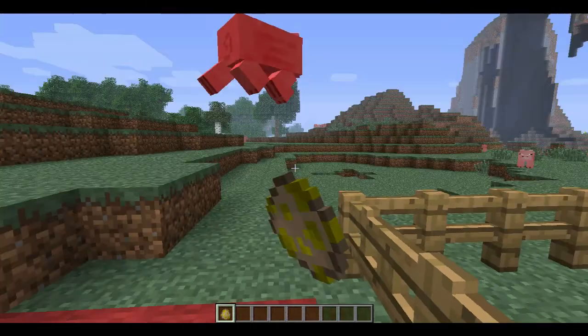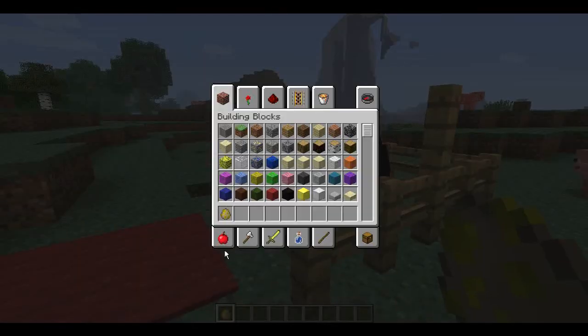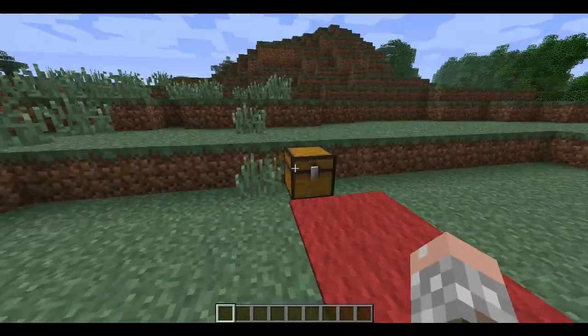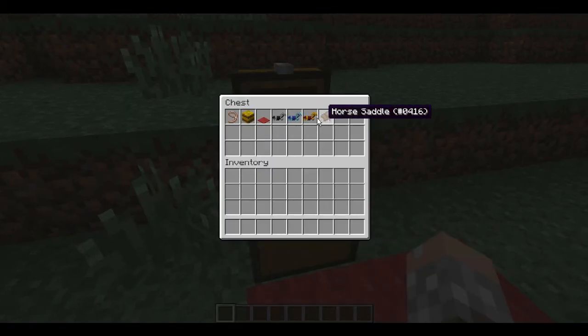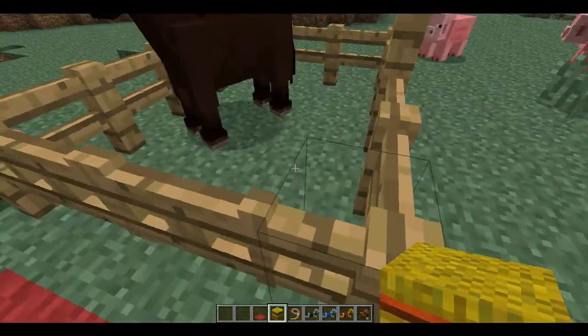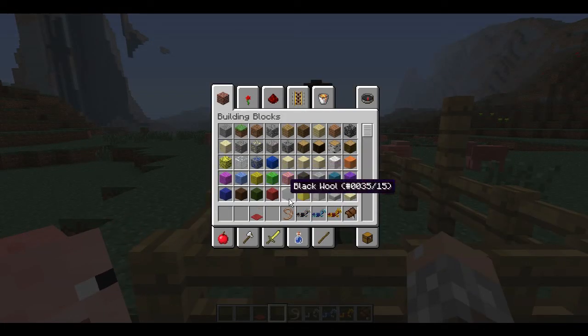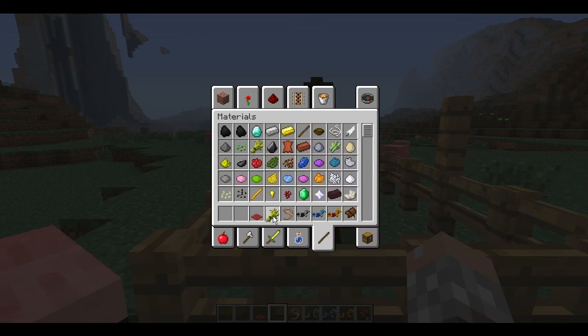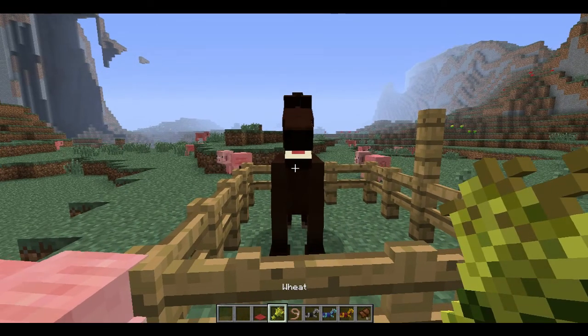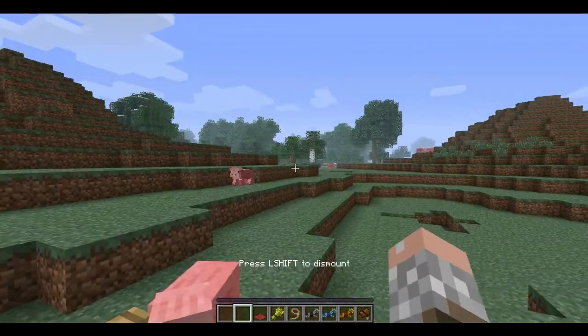Get out of the way! Yay, got a brown one. Now we're gonna take all of this stuff and look at it. I have no idea — I think this is just decoration for right now. He's angry at me; I don't think he's happy. So let's just spawn in some wheat and make it eat. I think it's happy, so we're just gonna sit on it.